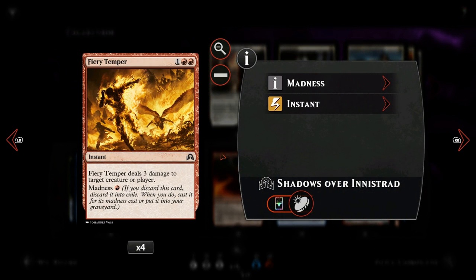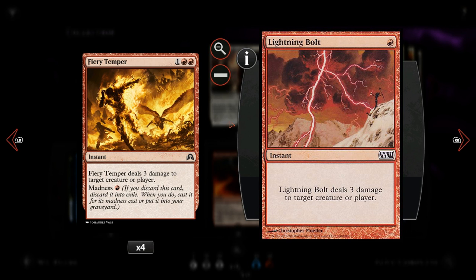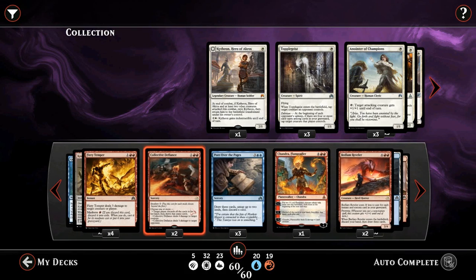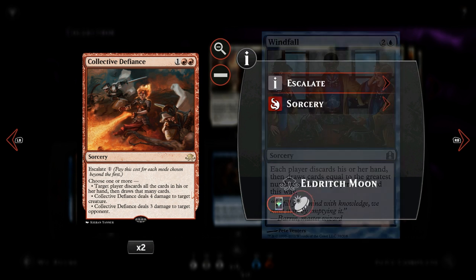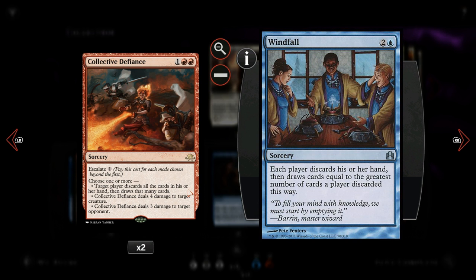Then we have Fiery Temper, our madness card: three damage to target creature or player with Madness for just a single red, which happens pretty often in this deck. For a single red, three damage to target creature or player is essentially Lightning Bolt — a very powerful magic card. Next up we have Collective Defiance, which works very nicely with Sphinx's Tutelage. For one and double red it's an Escalate card, so we can pay an additional generic mana to choose an additional mode.